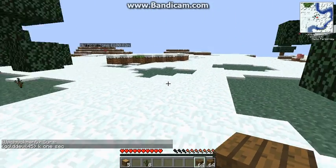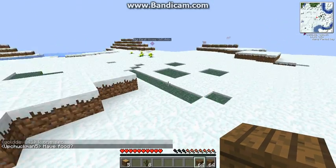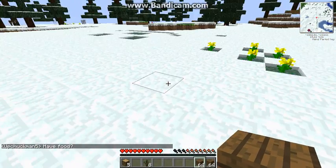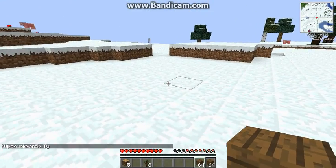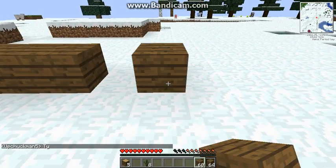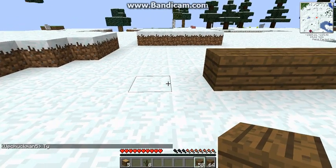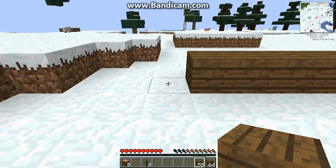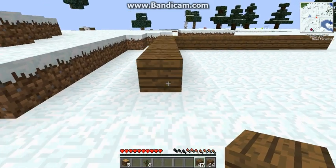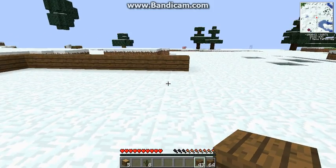So I've got two stacks of spruce wood. I'm gonna put my house right here. This is a good flat area. Yeah, it's not gonna be a big house, just a little one. And it's always nice to be near a desert, because you have practically infinite sand.